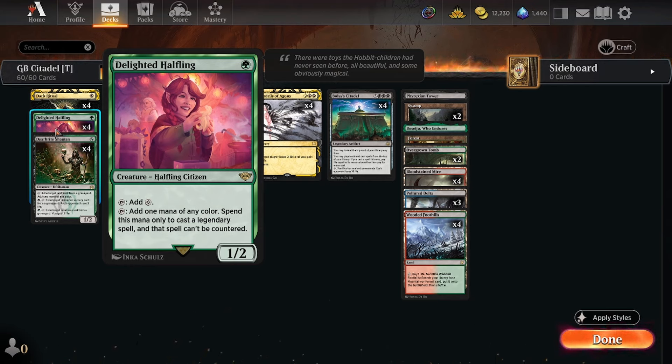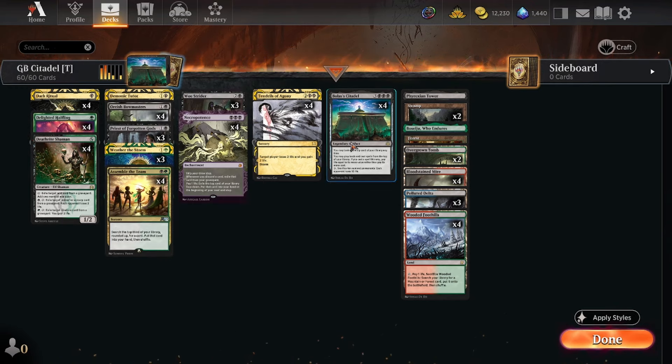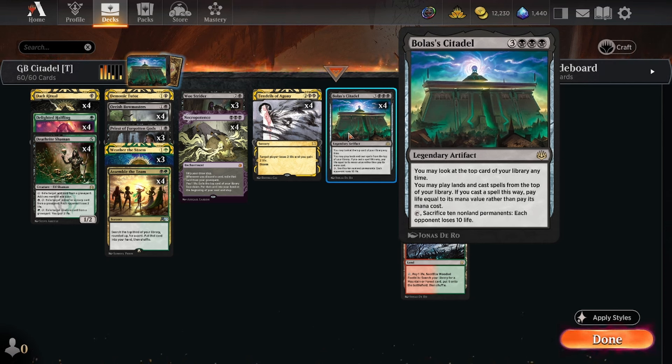Halfling in particular has a very important clause: tap, add one mana of any color, spend this mana only to cast a legendary spell, and that spell can't be countered. And that does in fact include Bolas' Citadel. So we can make a Bolas' Citadel that can't be countered. Pretty good.